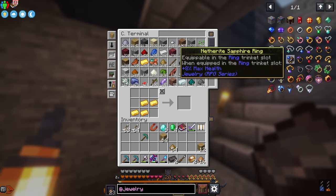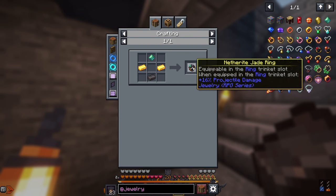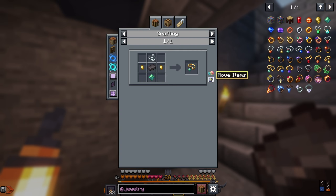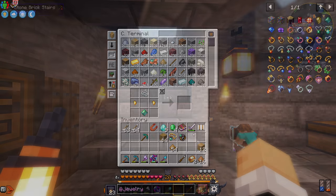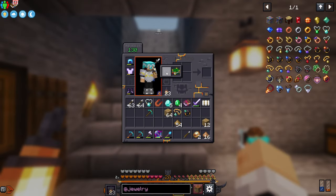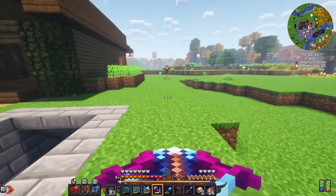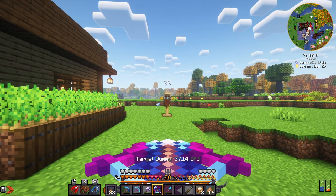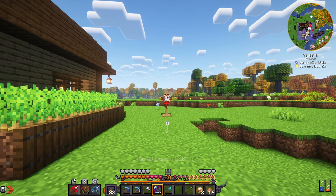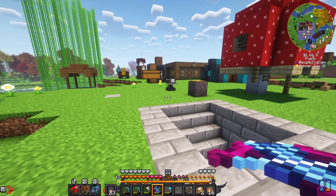Now let's make this jewelry. We want a netherite jade ring — plus 16% projectile damage — and a netherite jade necklace — also plus 16% damage. I'm going to miss that speed boost, that's for sure. Let's see what kind of damage we do with our crossbow — 39 damage. Pretty good damage — we're going to be one-shotting lots of things with this crossbow now.